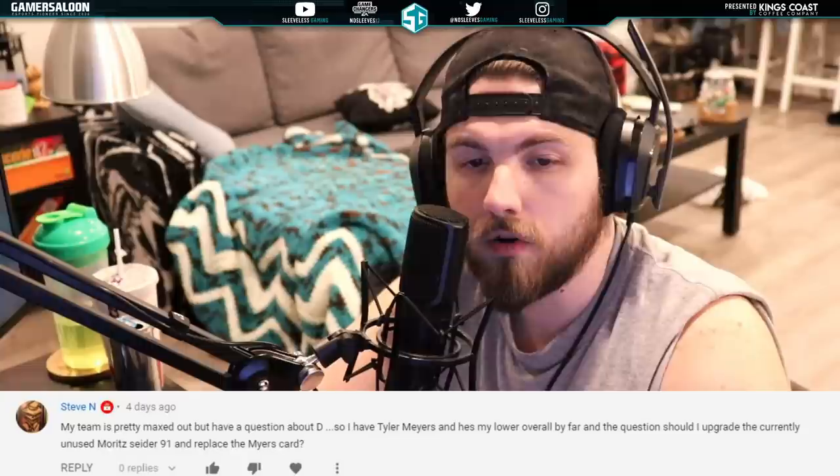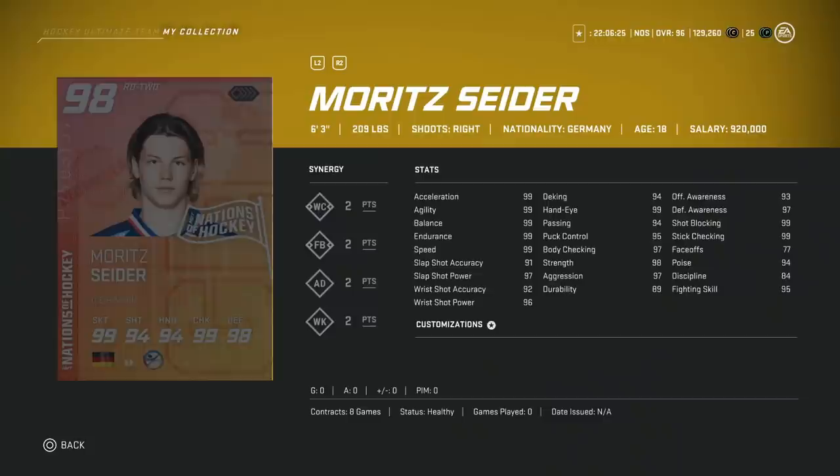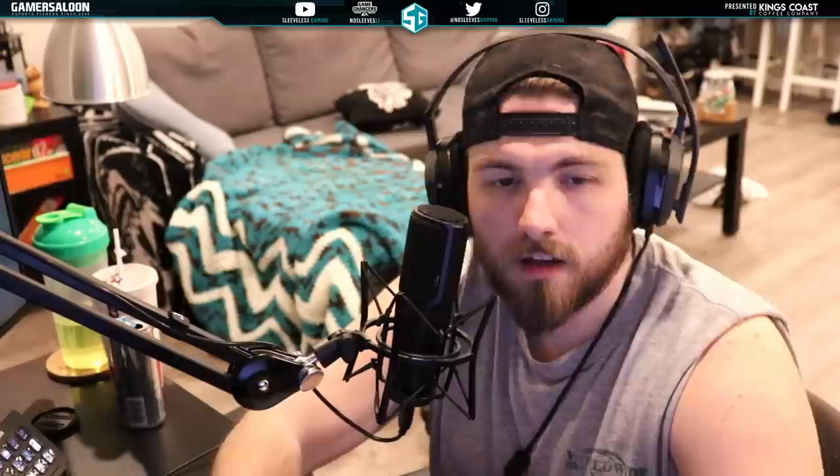We've got one from Steve — my team is pretty maxed out but I have a question about defense. I have Tyler Myers and he's my lowest overall by far. Should I upgrade the currently unused Moritz Seider 91 and replace the Myers card? This one's really easy to me. The 98 Moritz Seider is one of the top three best right defensemen in the game. Tyler Myers is nice because he's gigantic, but the Seider card will be on your team for the rest of the game. I would 100%, especially if you already have the 91, upgrade to this 98. That is 100% the play.